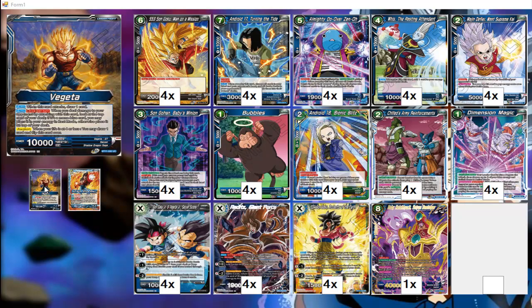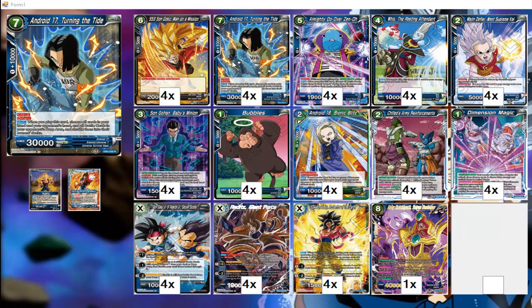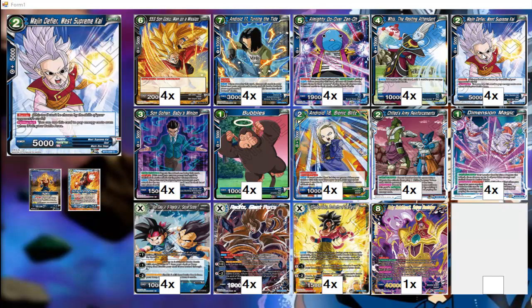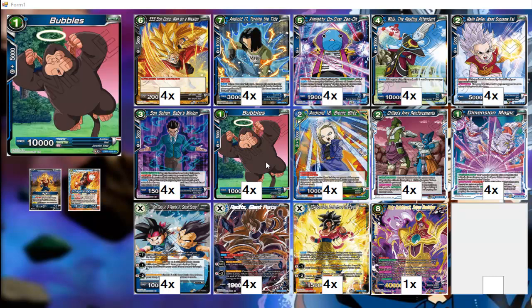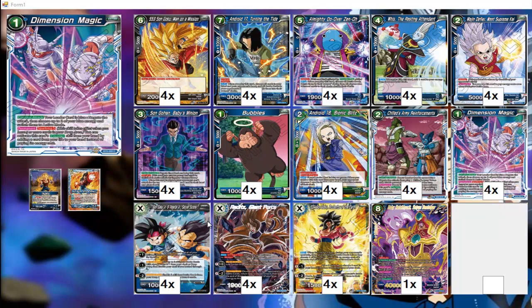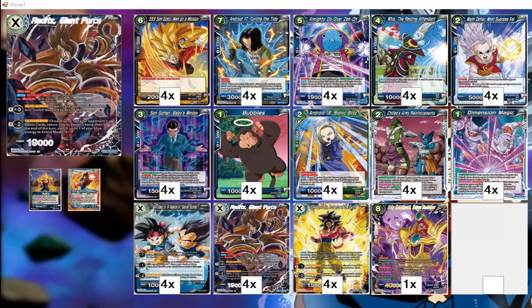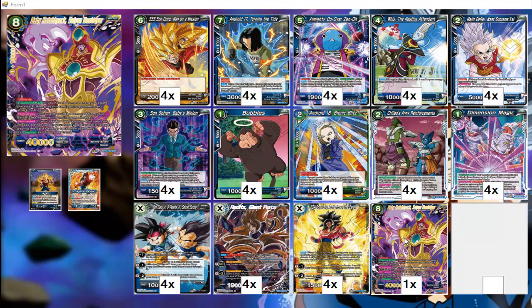One copy of the leader, Goku Man on a Mission, Android 17 Turn the Tide, Almighty Do-Over Zeno, Whis the Resting Attendant, Mudge in the Fire with Supreme Kai, Gohan Davis Minion, Bubbles, Android 18 Super Combo, Chil's Army Reinforcement, Dimension Magic, Goku and Vegeta Same Synergy, Raditz Giant Force, Super Saiyan 4 Goku Protective Gear, and one Baby Hot Jack.